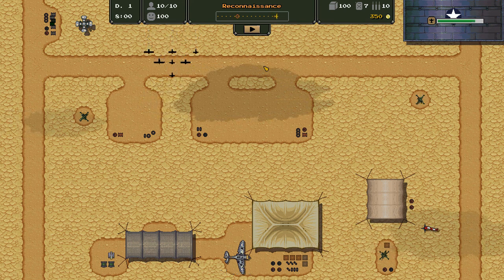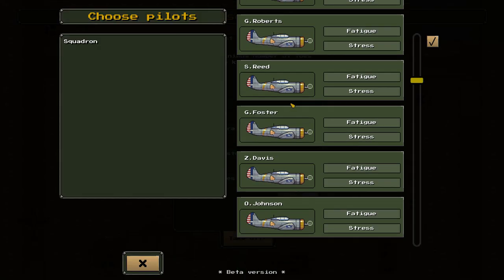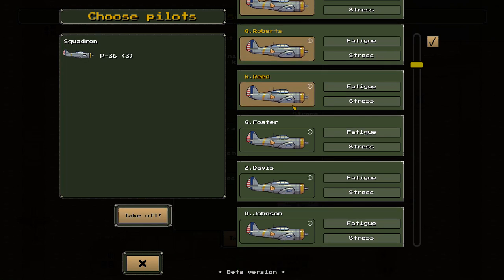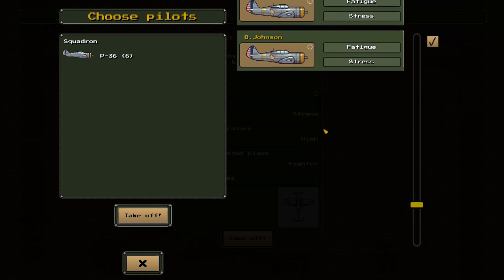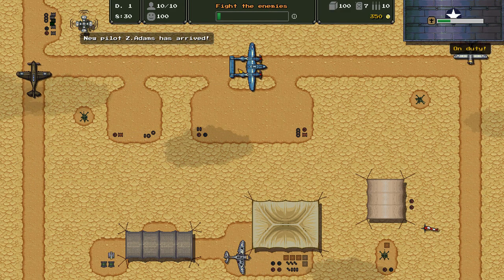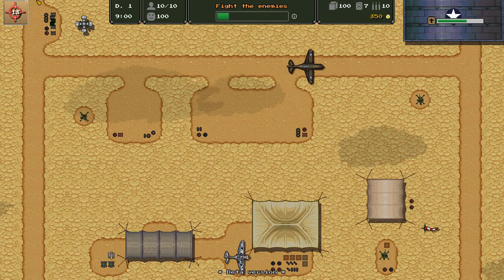Looks like just one mission is going to be available here — not a lot going on in the northwest this time. Let's see exactly what it is. Fight the enemies — perfect. This is our chance to actually get some kills. We want to add everybody in the squadron here. Looks like we have to get pilots for those other planes; we don't currently have any pilots. Z Sanders just arrived, but unfortunately I don't think he can actually join this mission. He's got that scout — he's our recon plane.